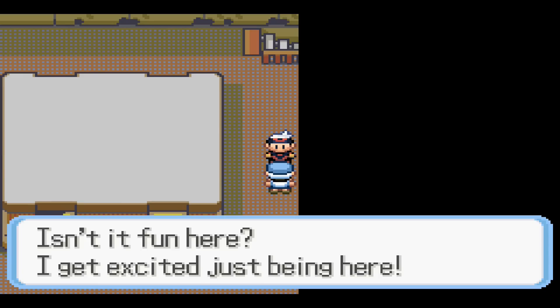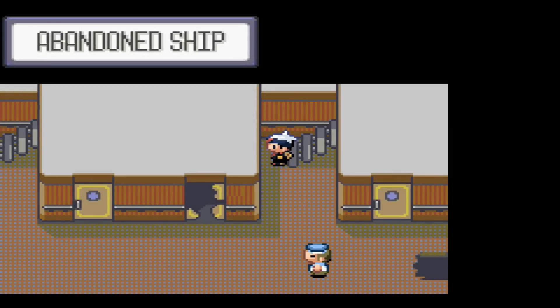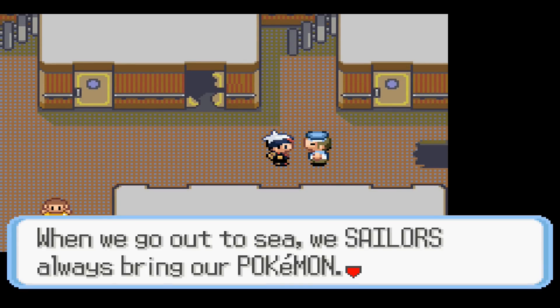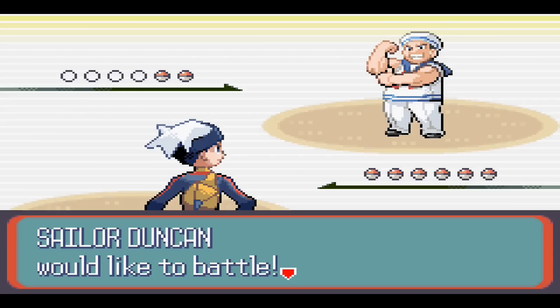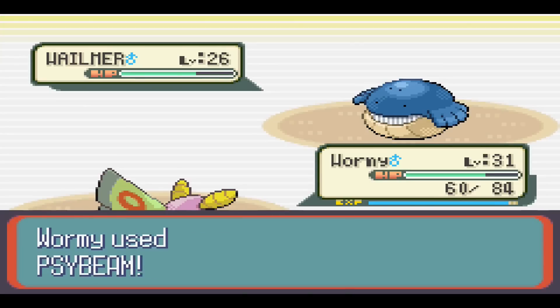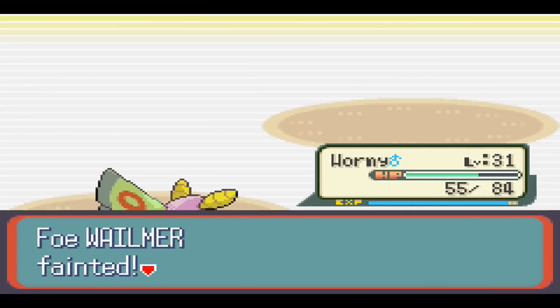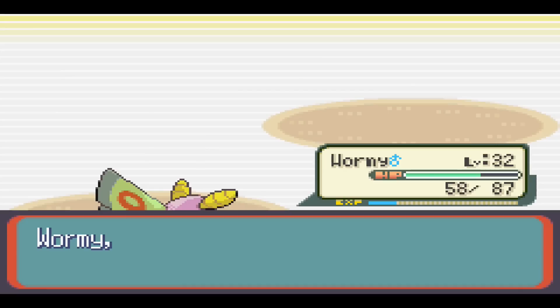I get excited just being here. I don't think there's anything that useful here — maybe a couple of trainers and some Pokeballs or something. A sailor challenges us to a battle. Psybeam doesn't do a whole lot, but does enough. Got a critical hit there. Wormy's up to level 32, and he sends out another one, so let's bring out Mario.